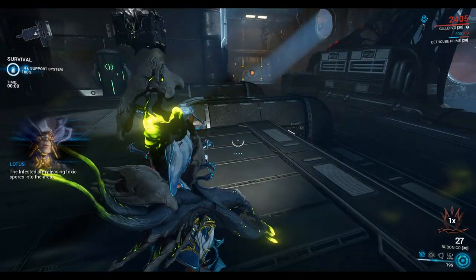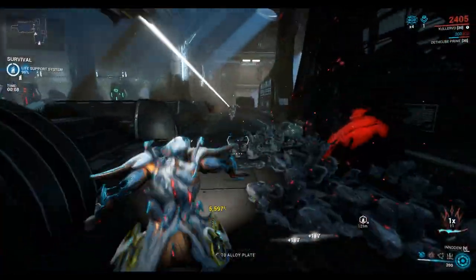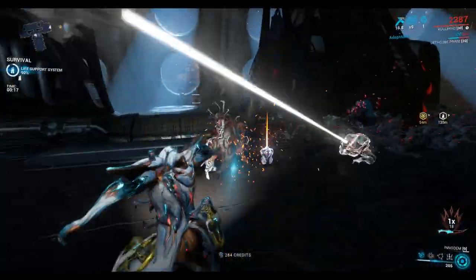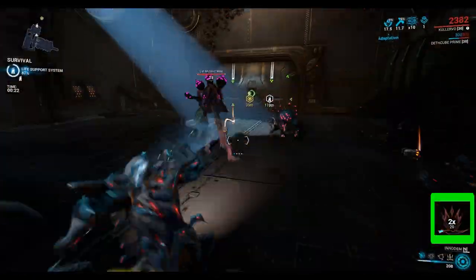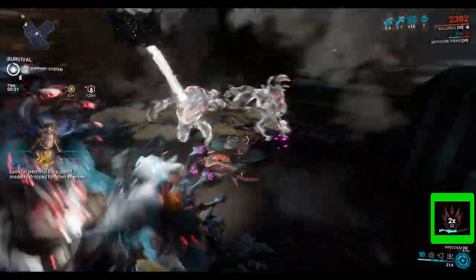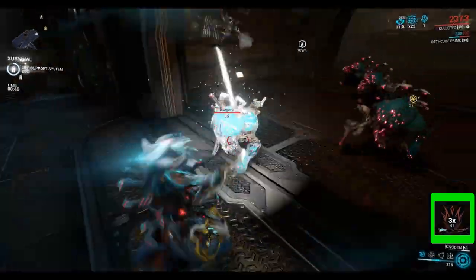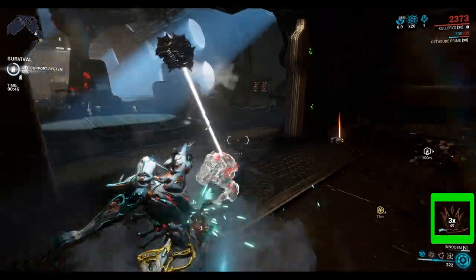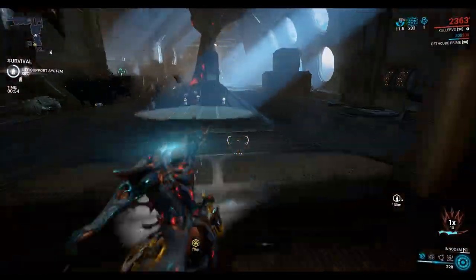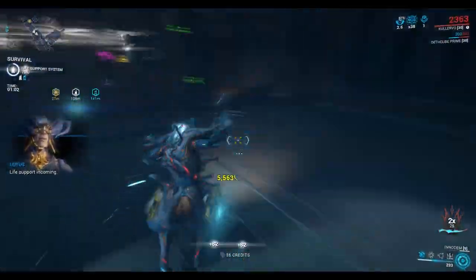The infested are releasing toxic spores into the area. We need a steady stream of enemies to kill to get the transmutation. To get the dagger into transmutation mode we need to increase the combo counter to five — shown in the bottom right. As we attack more enemies it gradually increases. You want to try and keep a steady stream of enemies coming in, otherwise it's going to reset back to one, like it just did. You want to keep your kill count pretty high.